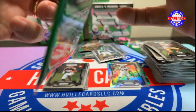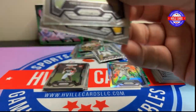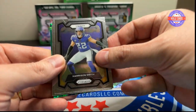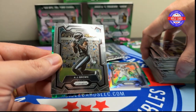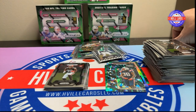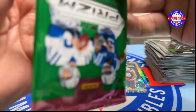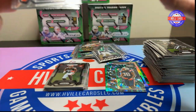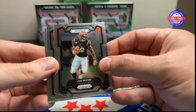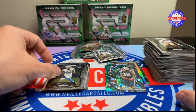Last two packs: Trey Hendrickson, Harrison Smith, A.J. Brown, and a Ramondre Stevenson Hype. Last pack: Joe Mixon, George Karlaftis, Fred Werner, and Elijah Dotson.